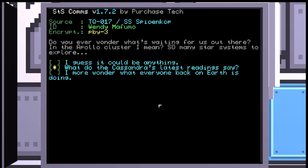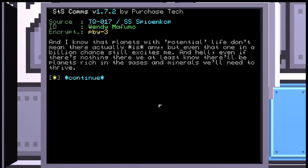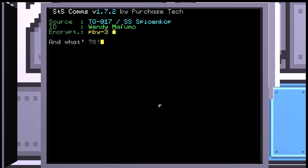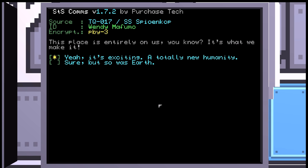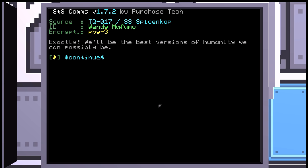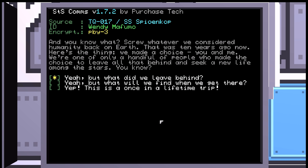'I guess it could be anything.' Wendy: 'It could be. But we've got just one more jump until we're there. Exciting as hell. I know that planets with potential life don't mean there actually is any, but even that one in a billion chance still excites me. And hell, even if there's nothing there, we at least know there will be planets rich in the gases and minerals we'll need to thrive. What's more exciting than being the first humans to colonize an entirely new star cluster? Forget Mars. Forget goddamn Neptune with its boring ass truck stop space stations. This place is entirely on us. It's what we make it.' 'Yeah, it's exciting. A totally new humanity.' 'Exactly. We'll be the best versions of humanity we can possibly be.' This is a once-in-a-lifetime trip.